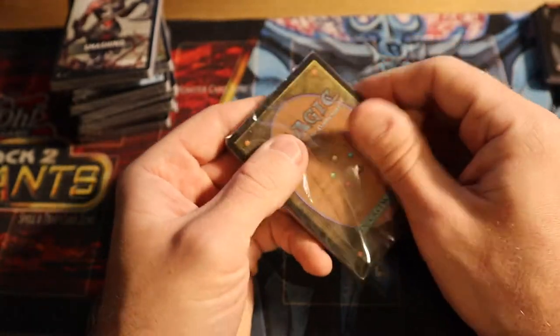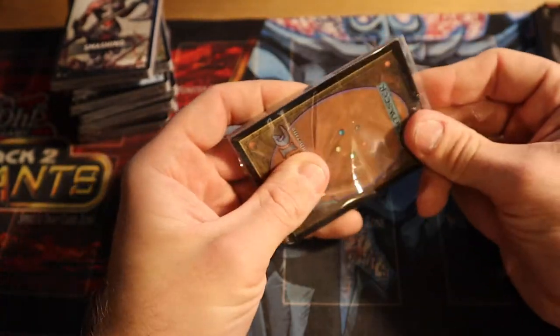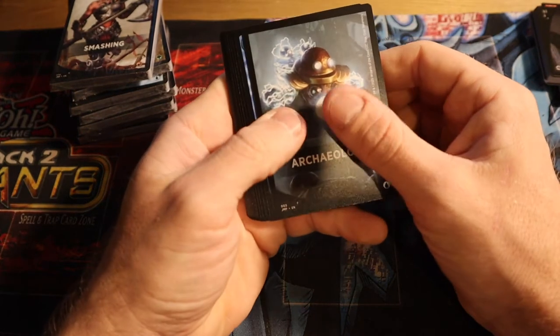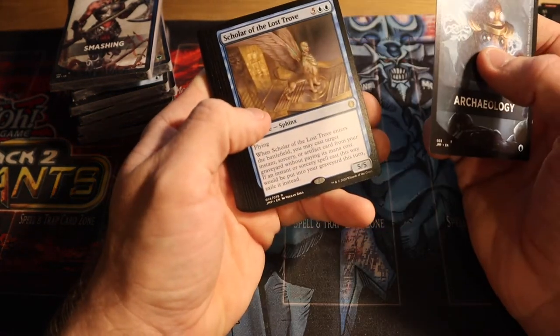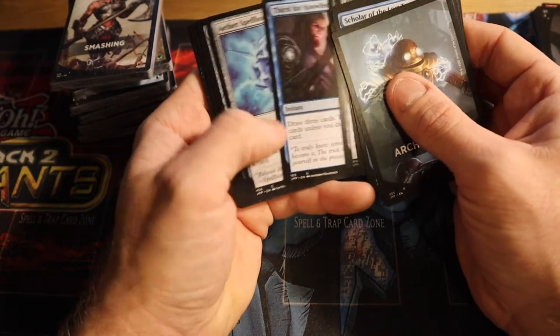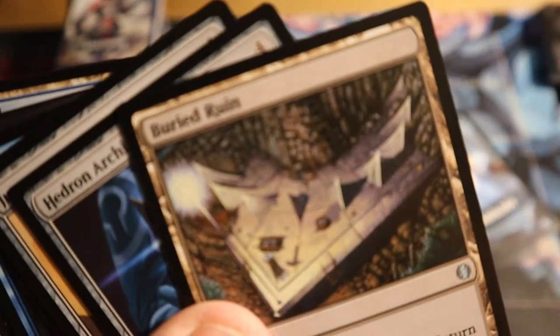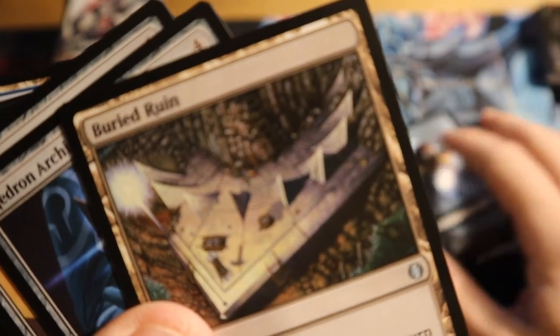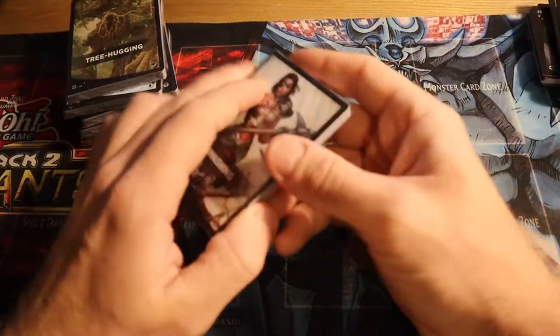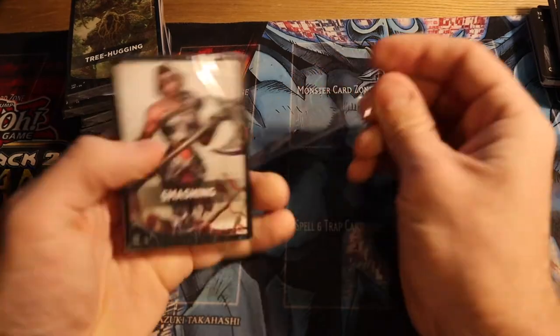My roommate and I have been getting into Flesh and Blood, but he knows how to play Magic. I've been trying to teach him for 15 years and he's finally kind of into it. Scholar of the Lost Trove — that's the second card in Buried Ruin. And yes, it's 'buried' — I know technically most people say it differently, but I think it's 'buried.' I get crap for that all the time.